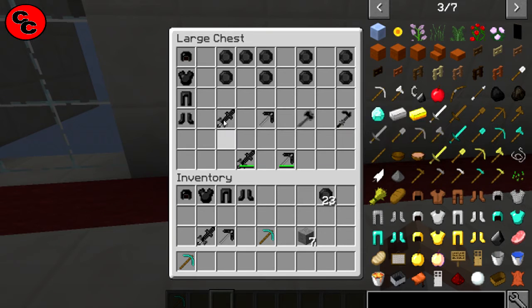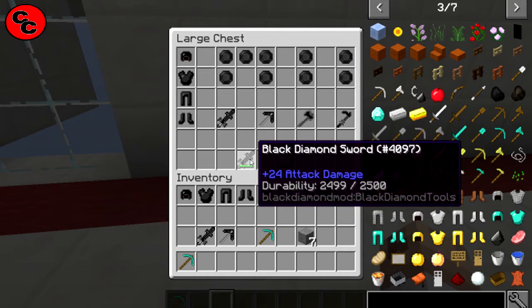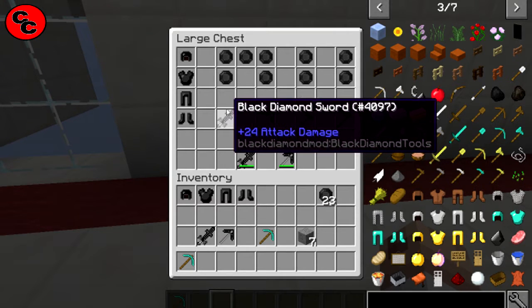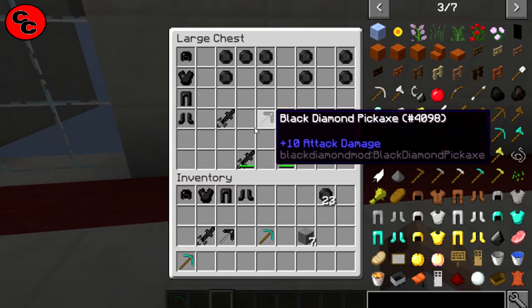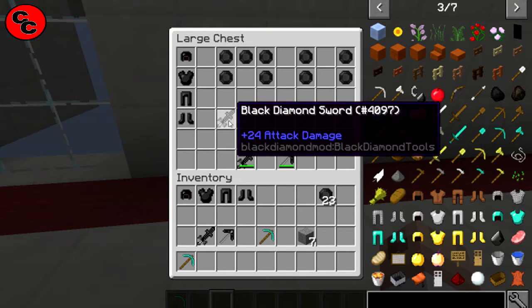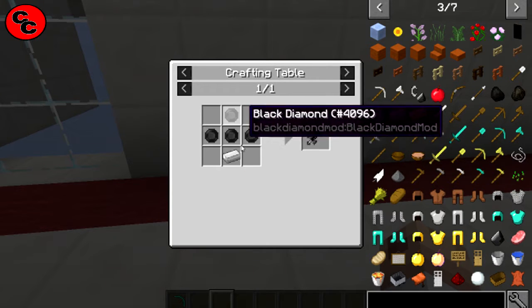The sword is a beautifully designed sword — 24 attack damage and 2500 uses. The tools are crafted a little bit differently and are a bit more expensive. For the sword recipe, you're going to need an iron and four black diamonds, which is effectively four diamonds to make the black diamonds.